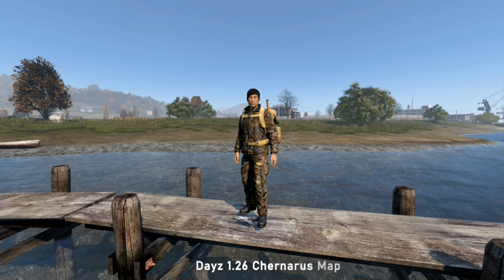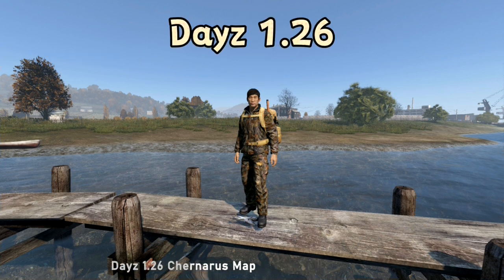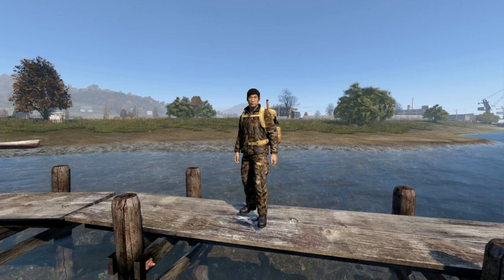Hello, welcome back. Today we will see if you can catch a fish in DayZ with no bait on the hook. At the moment we are on the DayZ 1.26 version. In this version of DayZ, you can find fishing jigs spawning in the world. A side note: the jigs do not require bait.